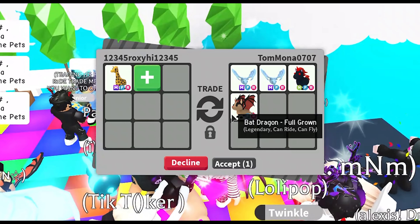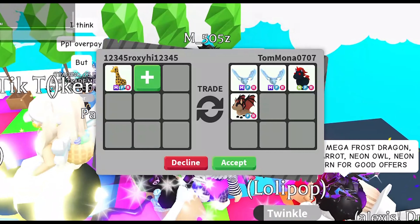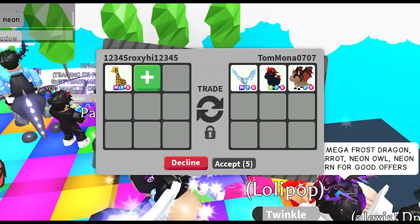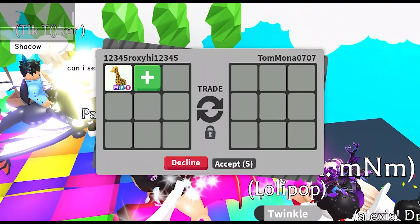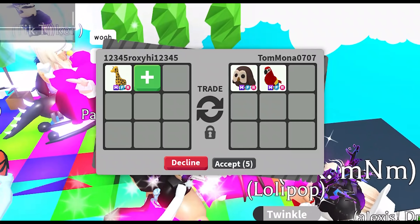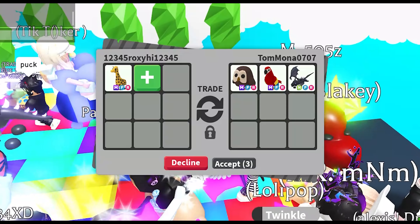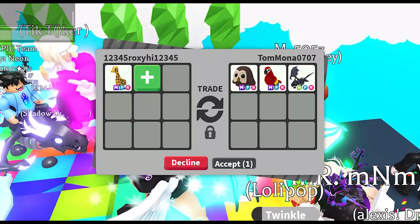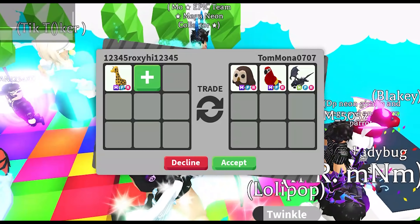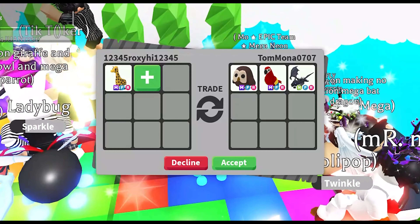Tom_mona_0707 added their two mega neon frost dragons, neon evil unicorn, fly ride bat dragon, and I offered my mega neon fly ride giraffe. Hopefully they'll like it — mega giraffes are also a really rare pet. They took everything away but then added a mega neon owl, mega neon parrot, and a neon fly ride shadow dragon. Wow, I am very shocked — this is magnificent!